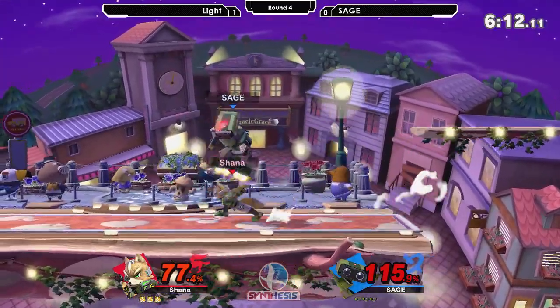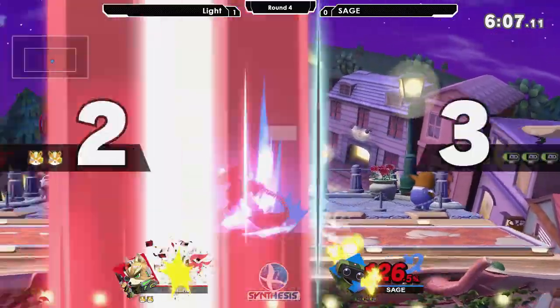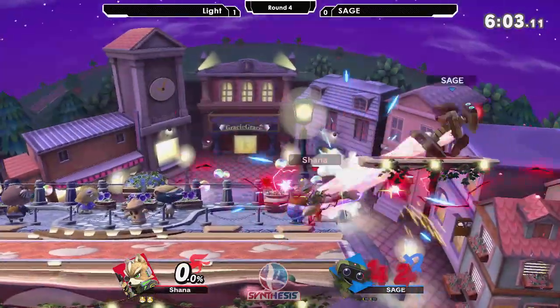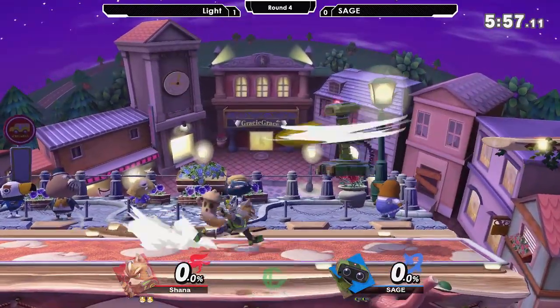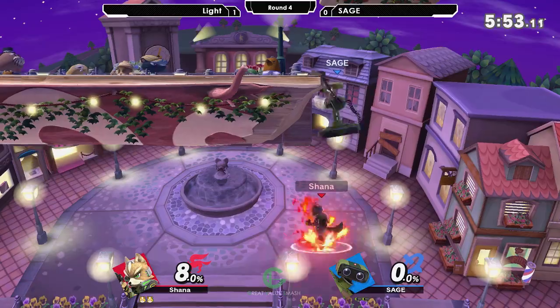But we're seeing Sage still fighting. Sage getting the first stock — this is a really good, strong pick for him. As I say that, back air is going to steal that stock. I don't know if that was on purpose, but he's gonna not die for it.